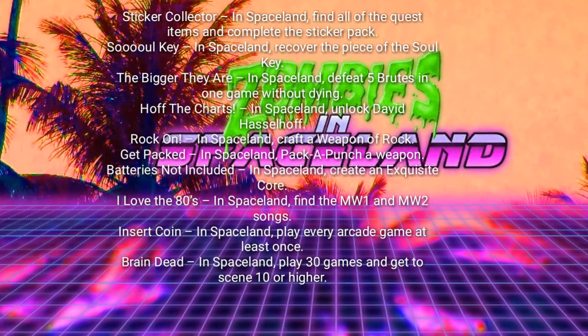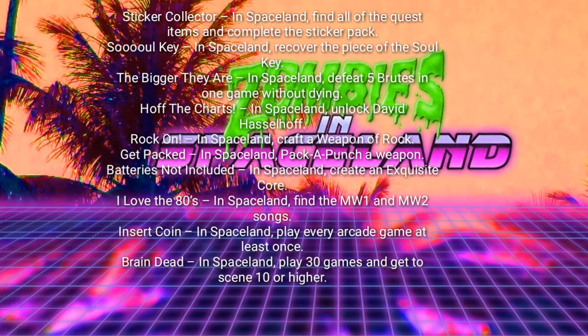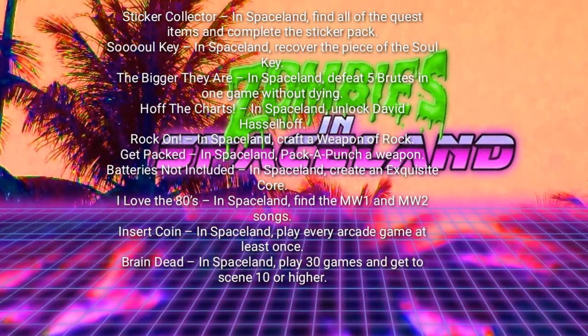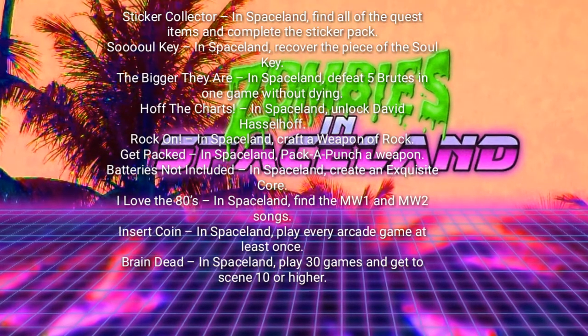And the last one is called Brain Dead. In Spaceland, play 30 games and get to Scene 10 or higher. So basically, instead of rounds, they're called Scenes. And we've got to play 30 games and get to Scene 10 or higher.